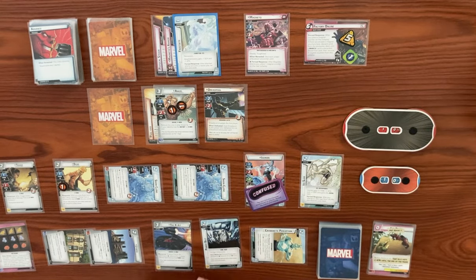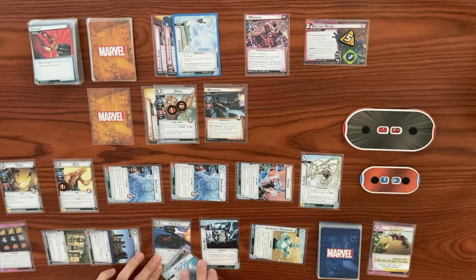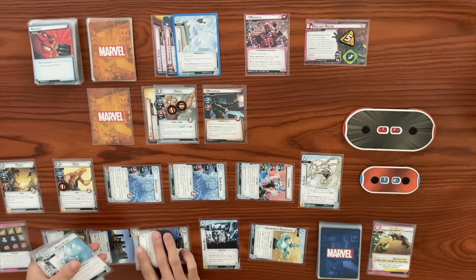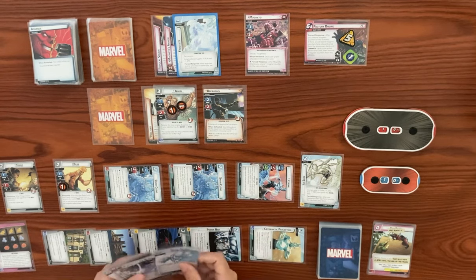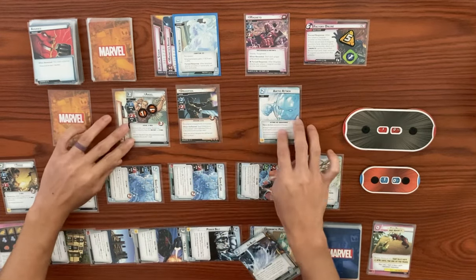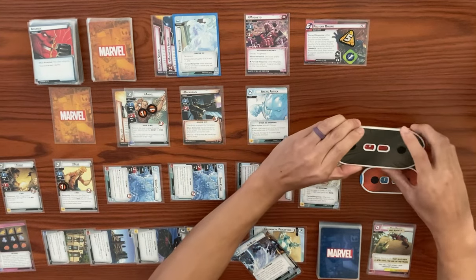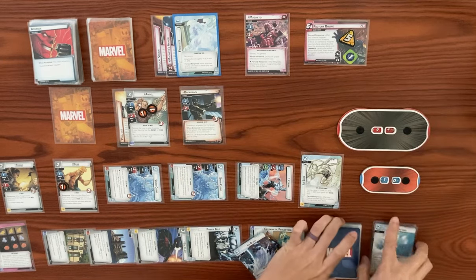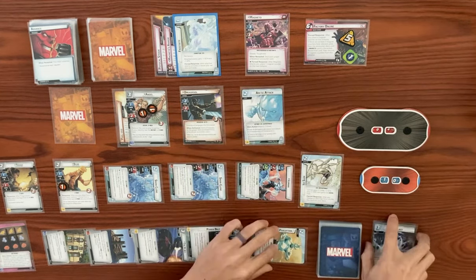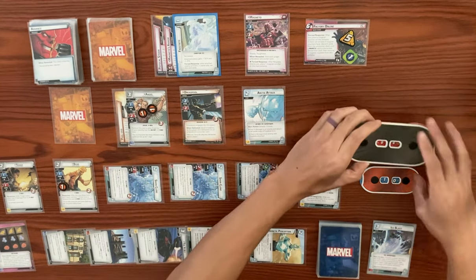Iceman thwarts to remove our confuse — just so it looks a little better. Then we exhaust the X-Jet to generate a wild resource, and power belt for another wild resource for an ice card, so we play our arctic attack — hero action attack, choose one. Let's move everything aside and choose the option to do six damage with frostbite attached. We hit Magneto for six, bringing from 10 down to four. Then two more resources to play a second arctic attack — choosing the option to do six damage with frostbite attached. That will bring Magneto down to zero.